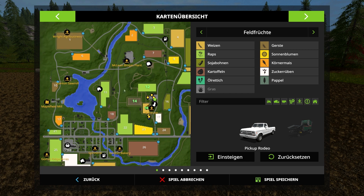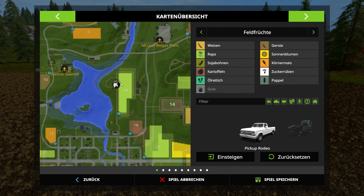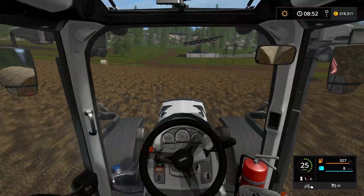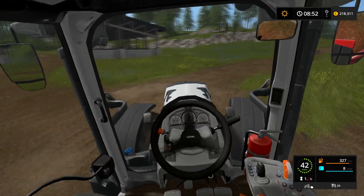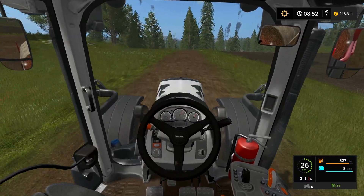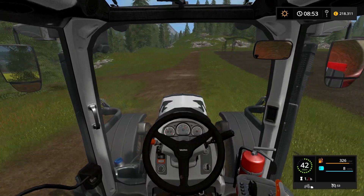Die Schafe sind hier. Das wird hässlich, obwohl ich kann natürlich alles da hinbringen. Also wir brauchen Silage, wir brauchen Gras und wir brauchen Stroh. Ich bringe das alles dahin. Die Heuballen direkt zu den Schafen bringen. Machen wir ein bisschen schneller, bitte. Dann auch das Gras – Ballengras, das Gras, Ballen und Silage-Ballen. Das bringe ich da alles hin.